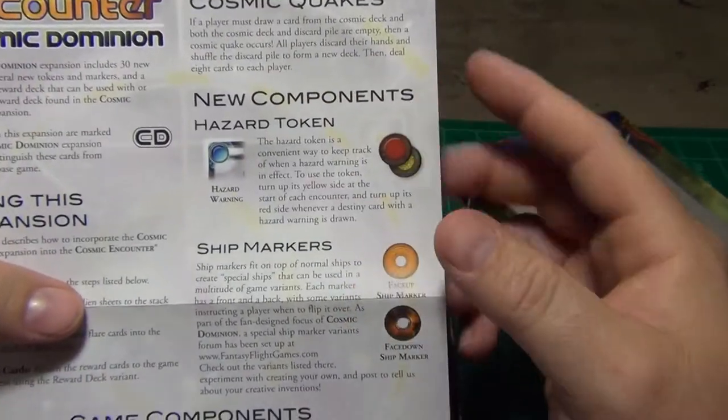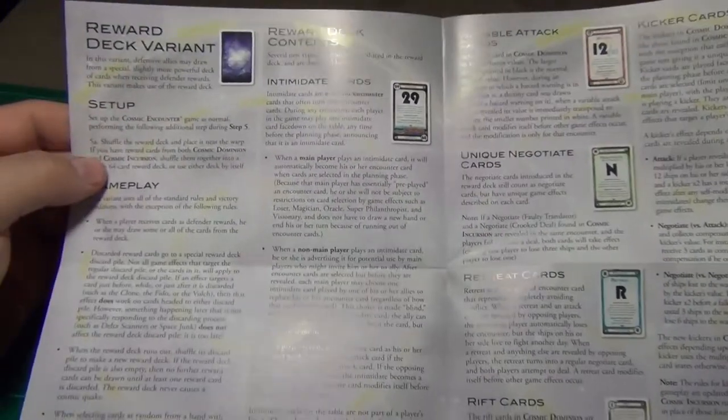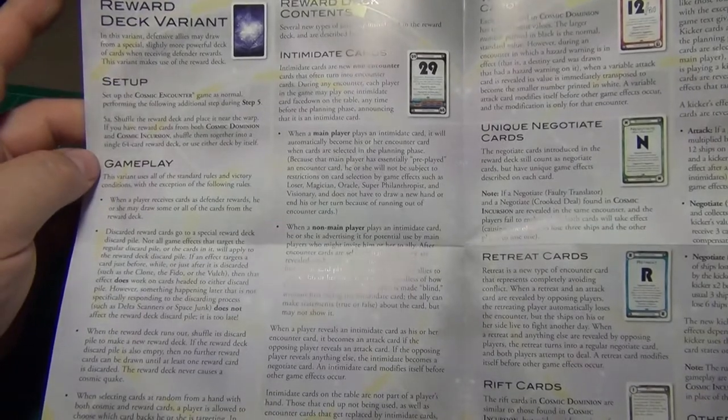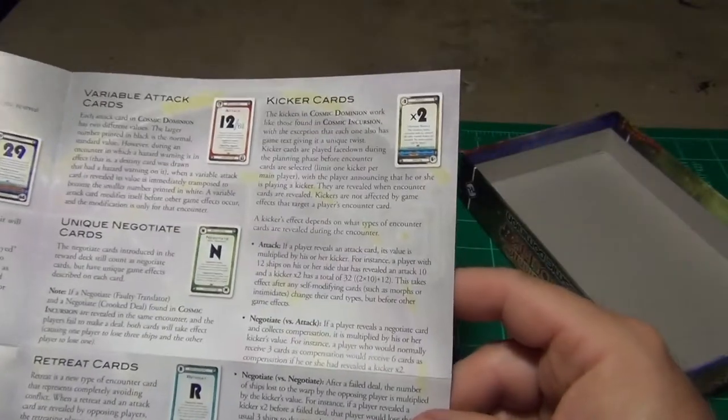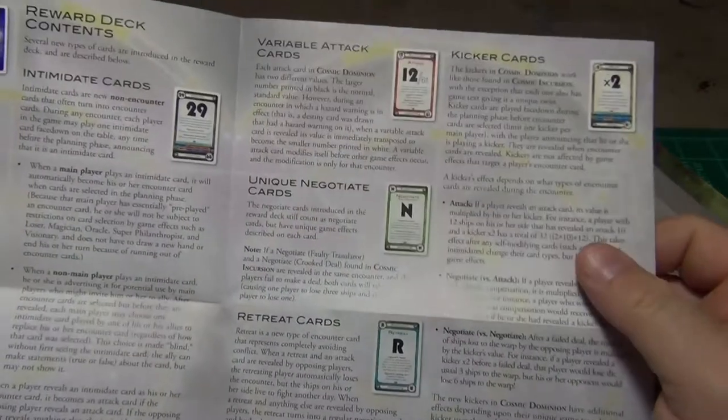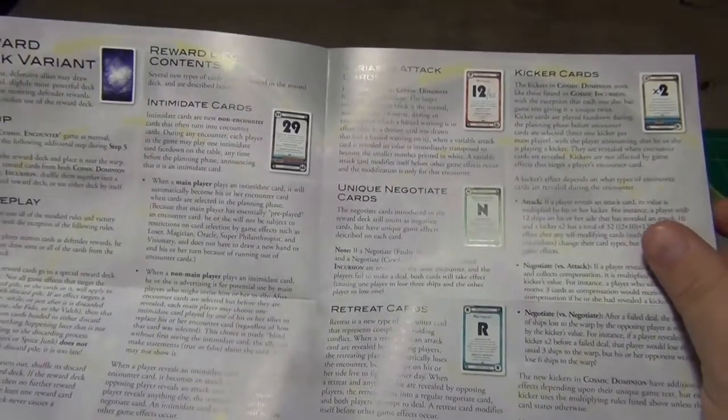You have some Hazard tokens. You have the reward deck variant and it goes through how that's used. You have kicker cards, unique negotiation, retreat, rift cards, variable attack, intimidate.